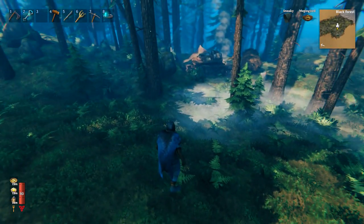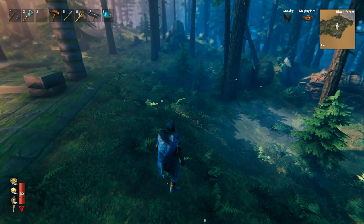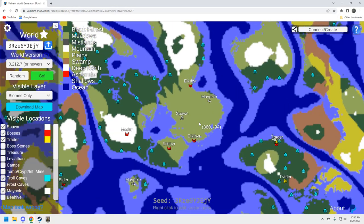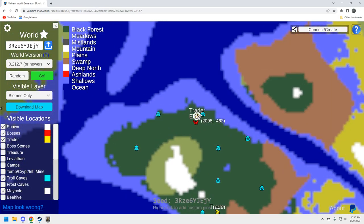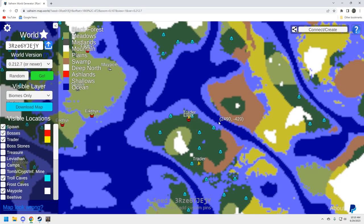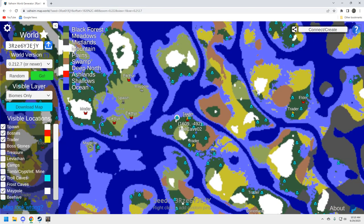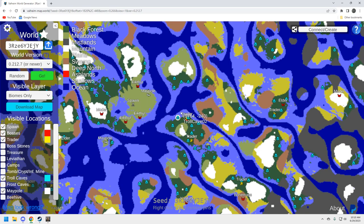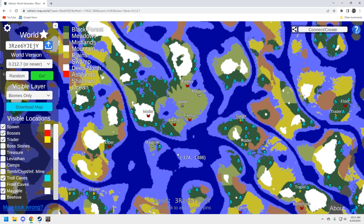This is a unique seed discovery where we look for unique features on the map. This particular seed does have two maypoles. Here's the map — here's the location with the Elder, the trader, and the troll cave right here. That in and of itself is a bad location; there's really nothing else over there. The boss is close by, there's a mortar up here, but overall the seed isn't anything to write home about.